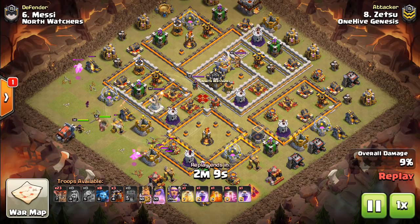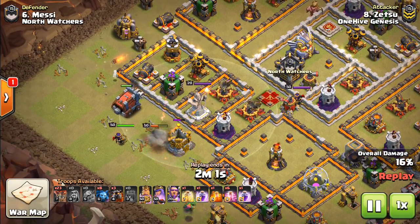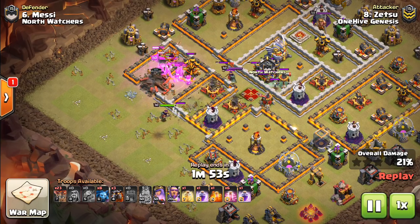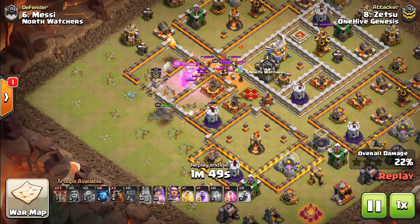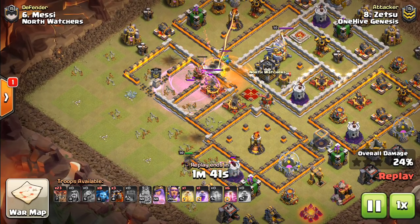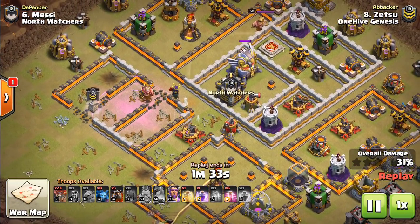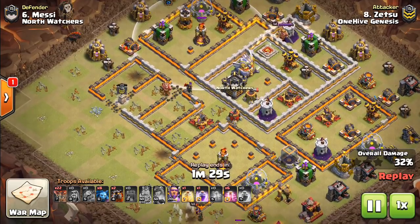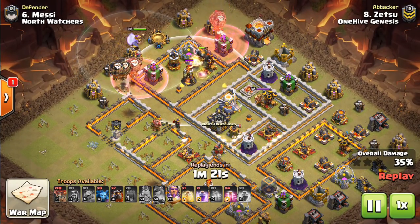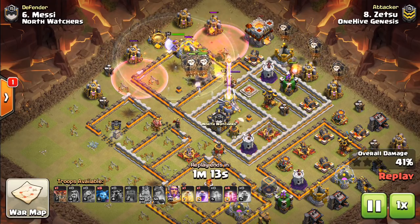This next one used a ground-based siege machine with the heroes. It looks like the Warden was saved. There's not a whole lot of space for everything to go beyond getting just those three compartments cleared out, so the Eternal Tomb from the Grand Warden wouldn't have gotten much more value. There are two layers of walls to go through, the Eagle is not reachable, the Inferno is barely reachable. The Warden wasn't going to be good there because there wasn't anything immediately accessible that was going to really help the Laloon. The pathing was already created nicely, so at this point he just saves the Warden, throws him behind the balloons.